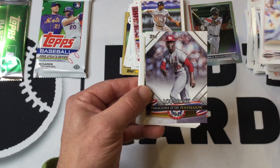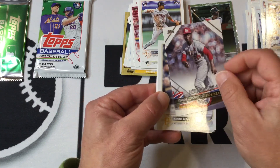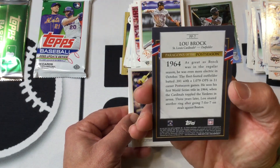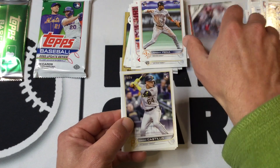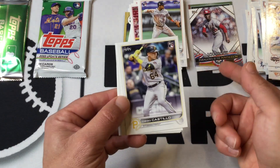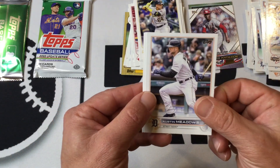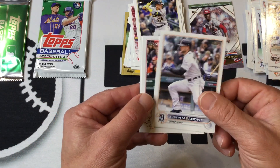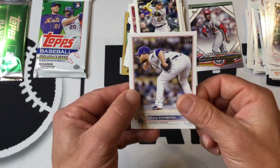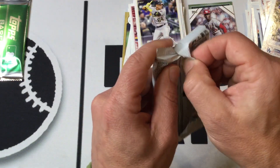A few nice ones. Lubbock Paragons of the Post Season — okay, haven't seen this pop up yet, something different. Really only our first insert — I put the silver in there but it doesn't really qualify as an insert, at least in my mind. Nelson Cruz — he's been around forever. All right, last pack and then we'll get into the bonus pack.